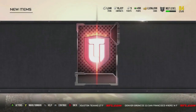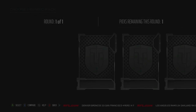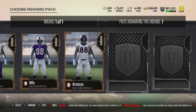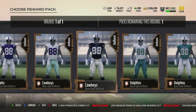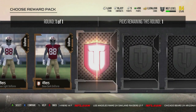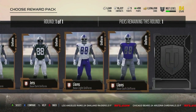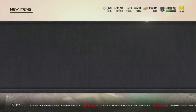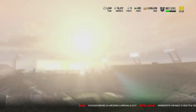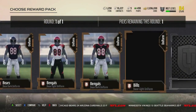I also purchased the GOAT package in the store. You get a uniform pack, and some of these uniforms look really clean. I selected both the Lions home and away because the Lions uniforms just look great. The Eagles and Giants uniforms look good too, but I'm still rocking my 49ers uniforms for now — though I might rock the Lions in a game or two.